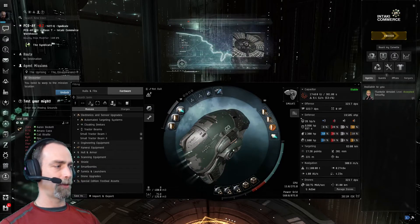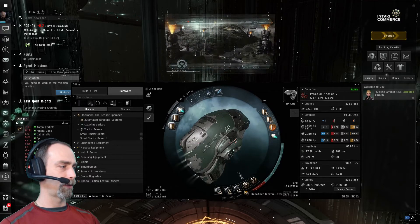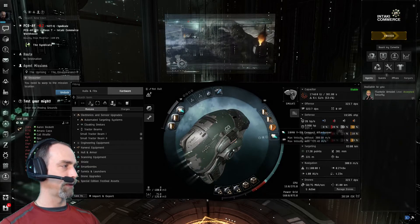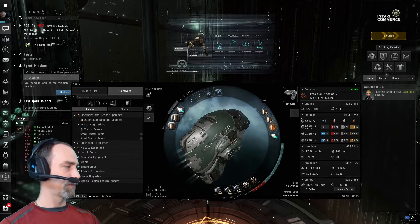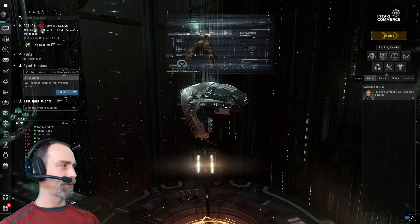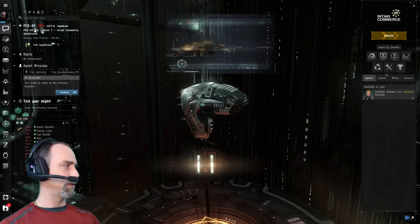For the ship fit we just have some drone damage amplifiers, a nanofiber to help with align time, an afterburner, a thermal hardener, and shield extenders. We should not really take any damage. Let's get on with it and see what happens.